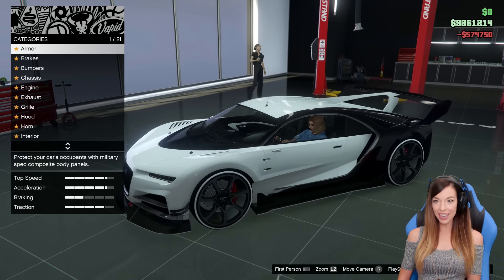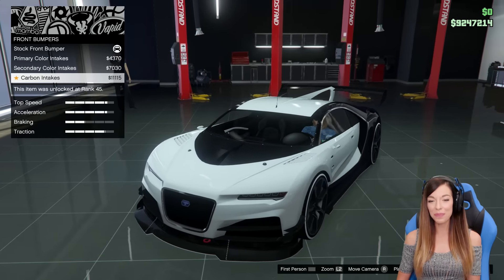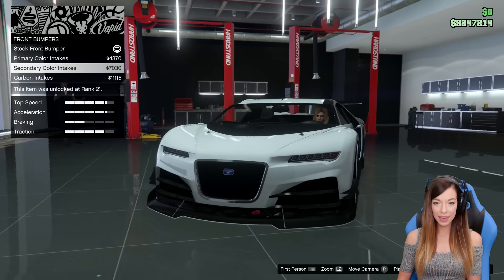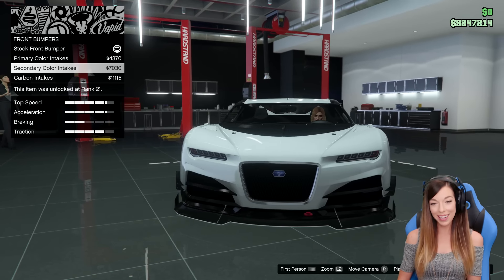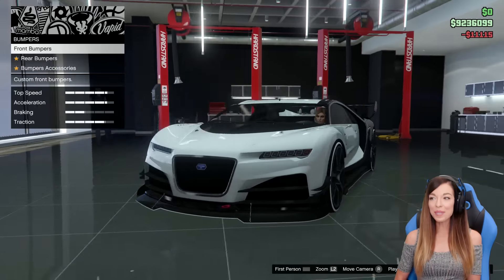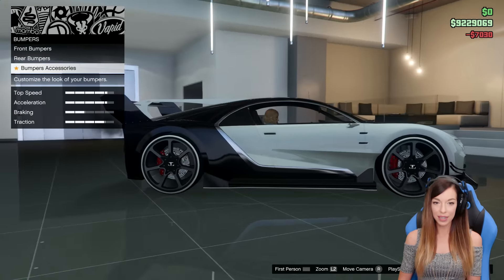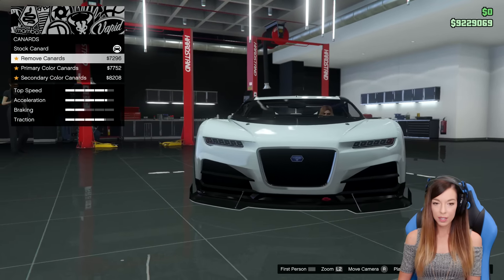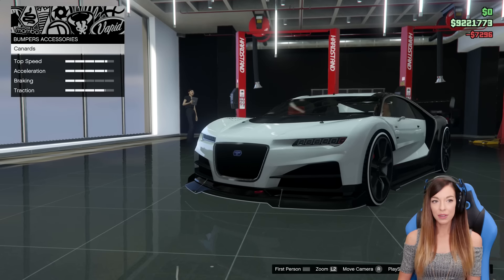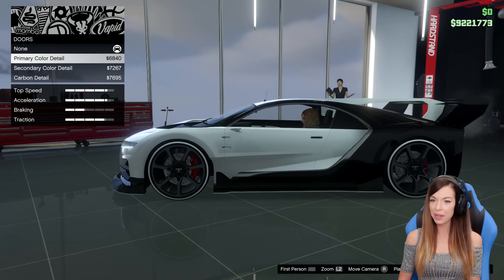That did some serious body work changes. I think depending on the liveries this may be a white car, but let's go with the primary. We've got primary color intakes, secondary or carbon. I think I'm gonna leave this white, so I'm gonna go with carbon for that one. I'm so freaking excited — this is like my dream car. We're gonna go with the secondary color diffuser for the rear. For the bumper accessories, I actually like it with them off, so let's take those off.